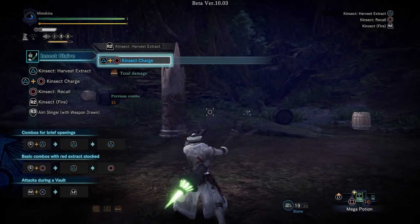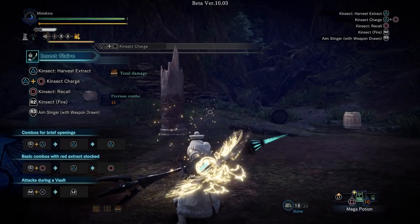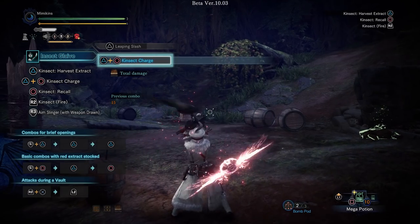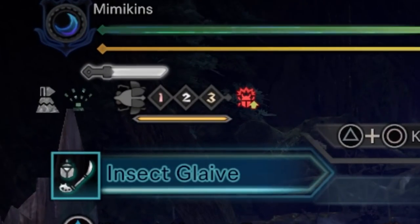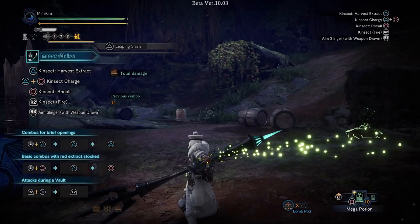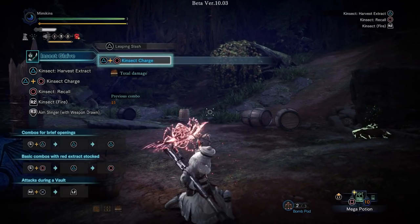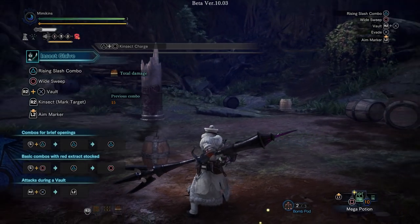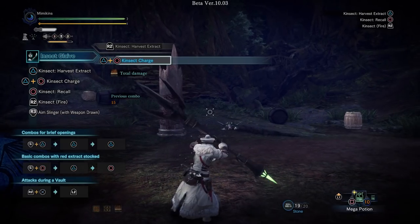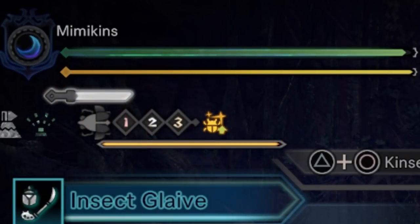Depending on what type of ammo you use determines the type of buff you can add. It only consumes one ammo to power up. If you use slinger ammo dropped by a monster, the kinsect will be charged up with power, displayed by a red icon. If you use slinger ammo found in the field, the kinsect will be charged up with spirit, displayed by a yellow icon.